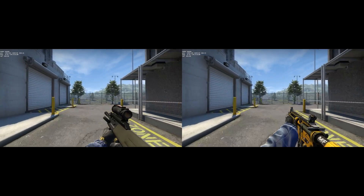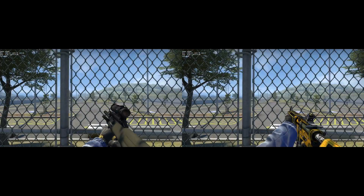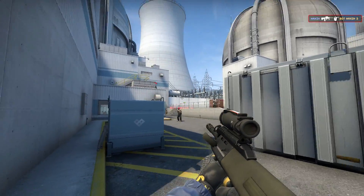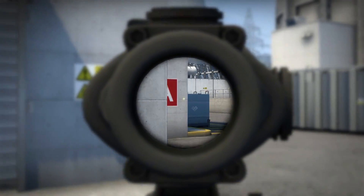Now for the running speed. With the knife you run at 250, with the M4 225, and the AUG 220. This is 10 units faster than the SG but still 5 units slower than the M4. Overall it's got good mobility and makes it even more intriguing than the SG.